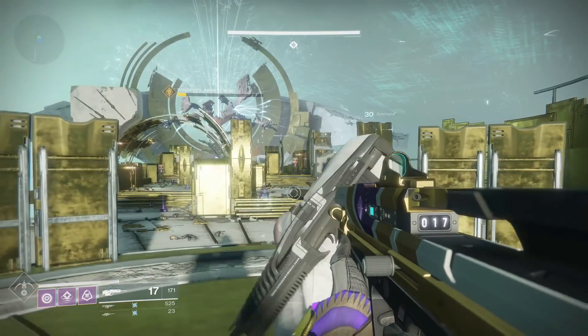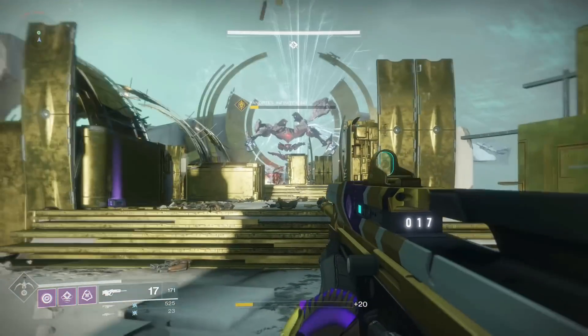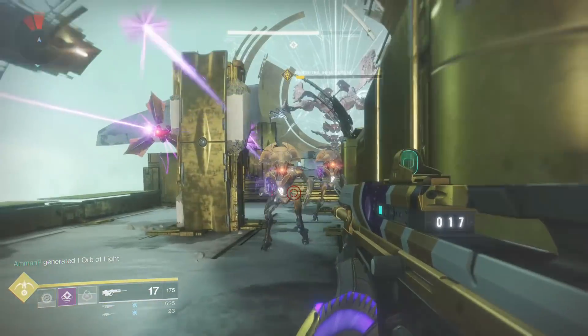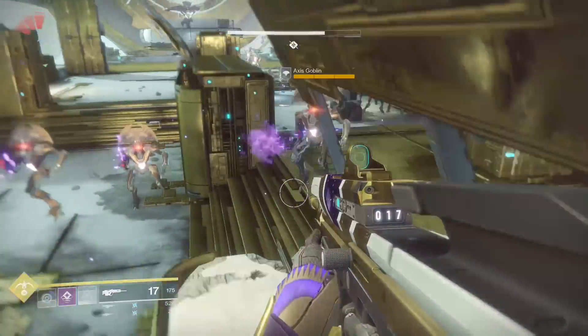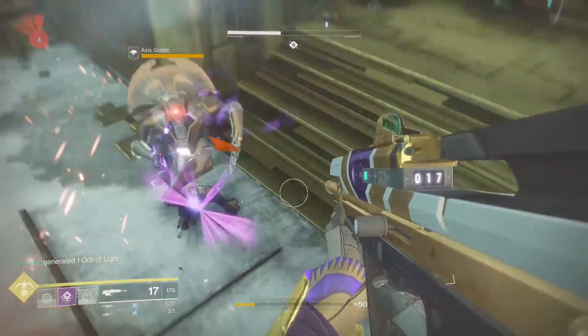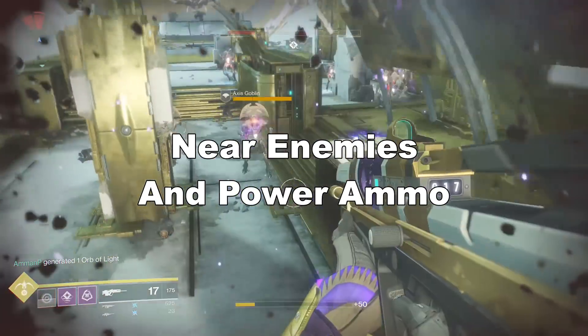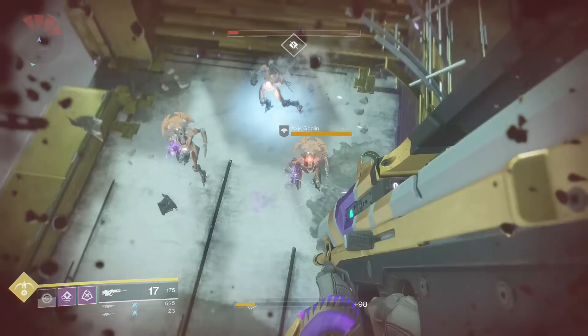Luke Smith is quote unquote profoundly colorblind. In the video he goes on after power ammo to say when you're shooting a red shield with a red gun it makes a large AOE explosion, but to him solar is the color orange. He explained at Pax West that he has trouble with the Destiny 2 shader system because the colors he picked would not go together and that he was profoundly colorblind. It's called Storytime with Luke Smith.